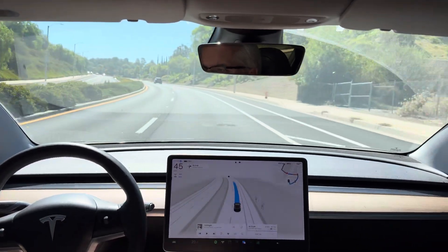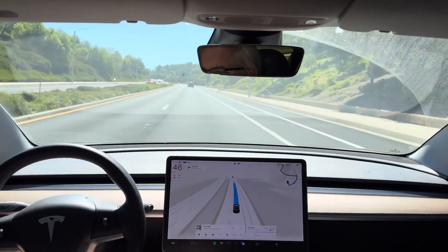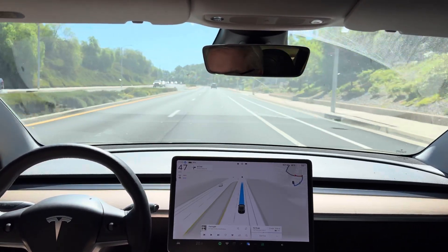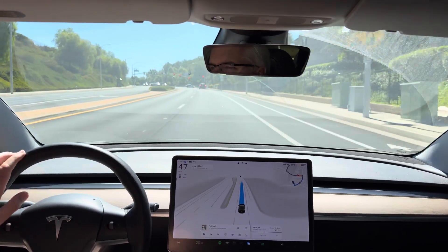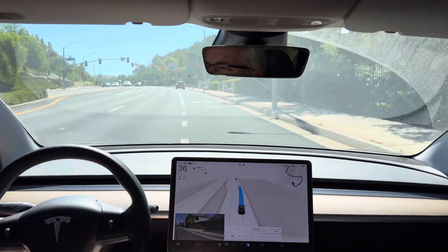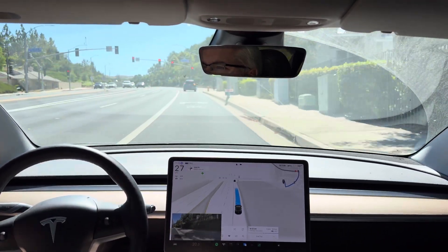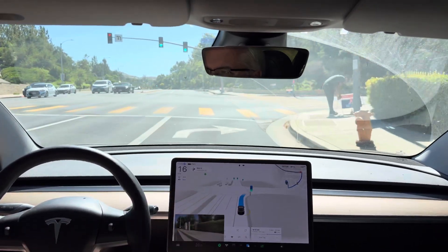Interesting slowing because there's pedestrians on the sidewalk, I suspect. In 500 feet, turn right onto Golden Valley Road. Nice entry into the right turn lane. Green light — perfect, so it should just smoothly make the right.